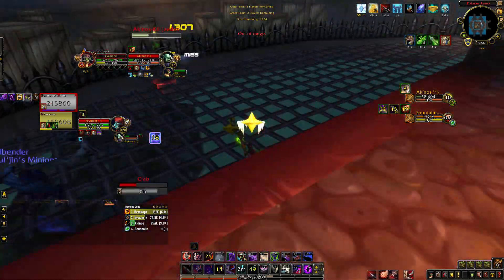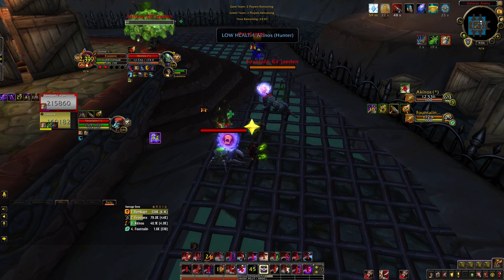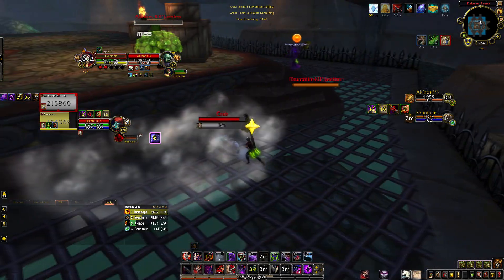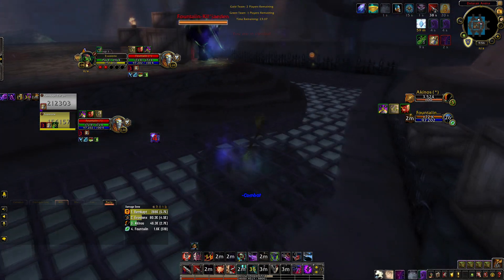We get into Void Form and force his Turtle and his Roar of Sacrifice. We actually have Maledict up too, which really helps stall any healing. We get the Mind Bomb off and I go for a half blind, which forces his trinket, and I Duel to stall the diminishing returns. I Vanish so I don't get hit and I can go for a full sap, but the hunter died before that.